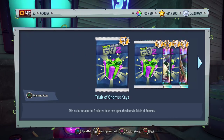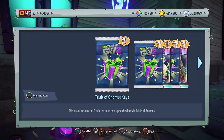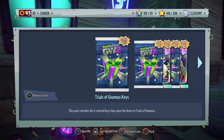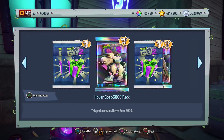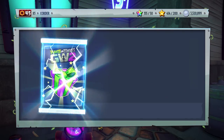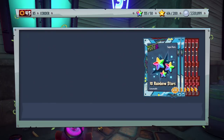But if you're looking through that perspective, is this worth $10 worth of coins? We're about to find out. We have the Trials of Gnomus keys, which I don't really understand the inclusion of anyway, because really you want to get all the Trials of Gnomus done so you can get Torchwood and Hovergoat. This pack contains the four colored keys that open the doors in Trials of Gnomus. And it's just a bunch of coins, because we already have the keys — oh, and some rainbow stars as well.